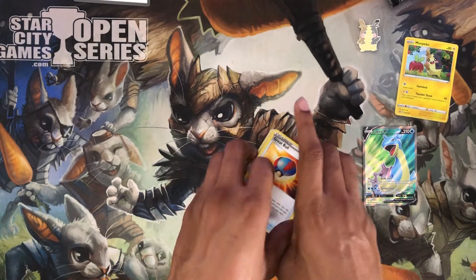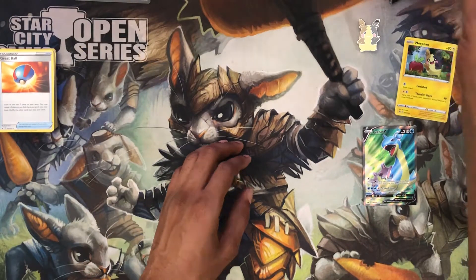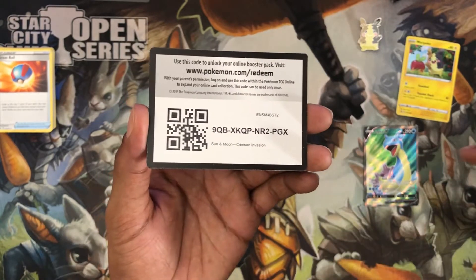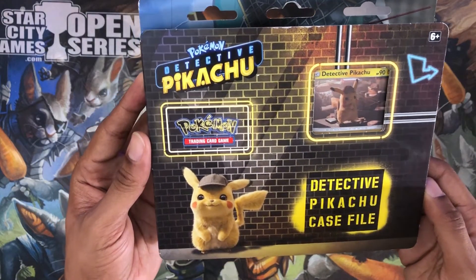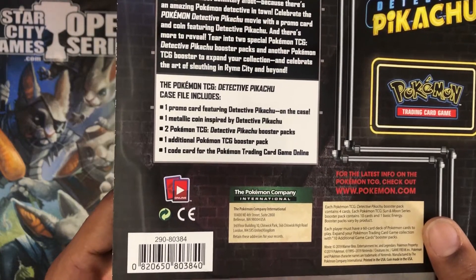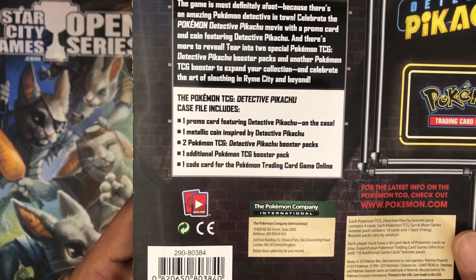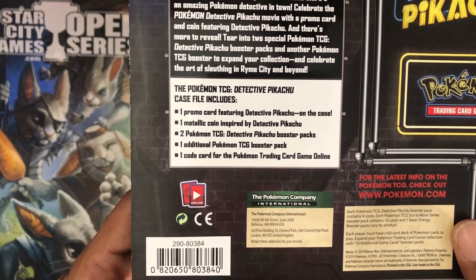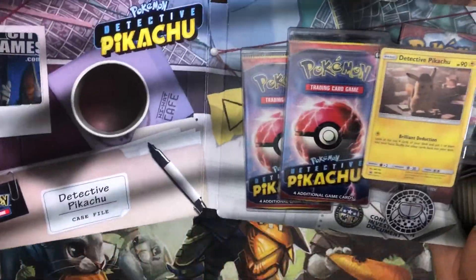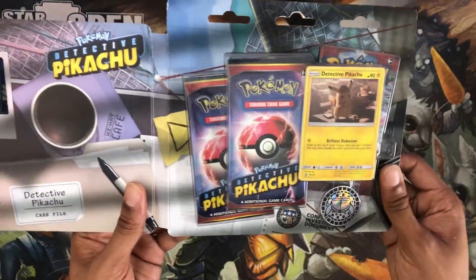There was another opening where I started opening the Detective Pikachu packs — I'm gonna put that at the end of this video. I'm gonna show those codes again because they probably haven't been seen yet. Got this Detective Pikachu case file — looks like it comes with one promo card featuring Detective Pikachu on the case, one metallic coin, two Detective Pikachu booster packs, one additional Pokemon TCG booster pack, and one code card which I'll share. I'm not really hunting for value — this is just me administering a booster shot and checking out some cool stuff.